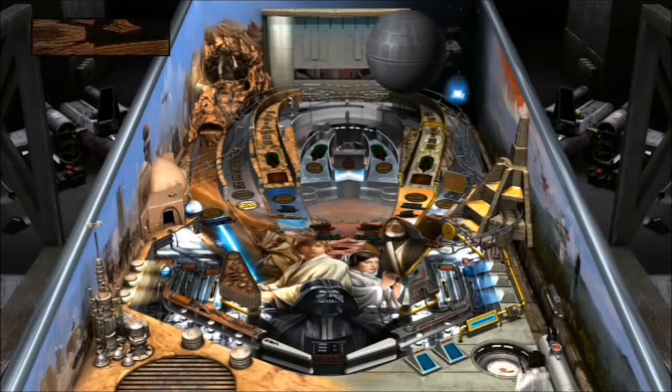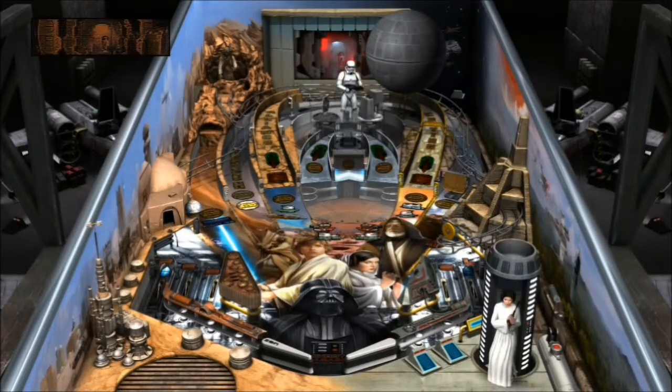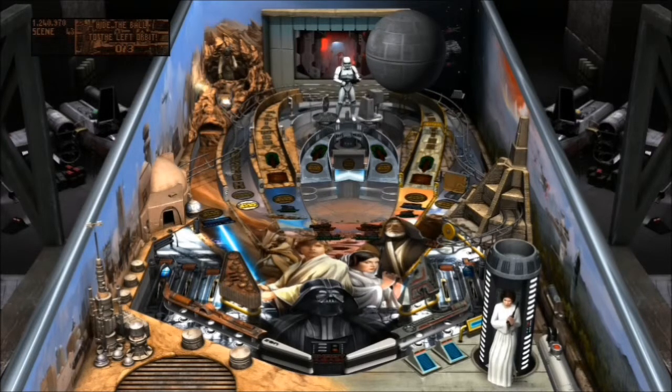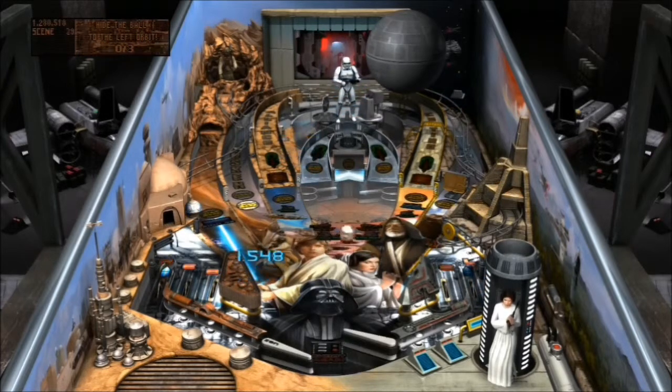Let's go for mission one. See Princess Leia wanders on. Right, it's her versus that trooper. Now, there's a light flashing on the left ramp there. If we have to hit that first of all, we can. Easier said than done. Missed it. But we've got a time, an amount of time we can do this. Run out of time, it's the end of the mission.